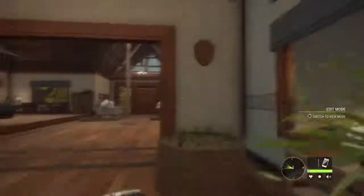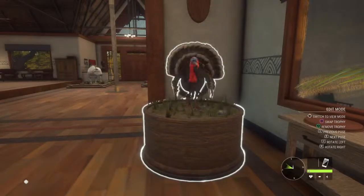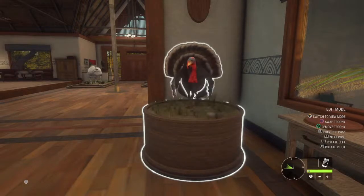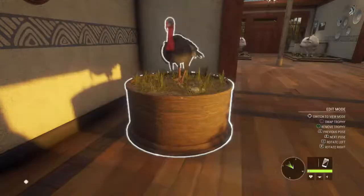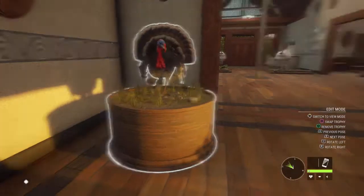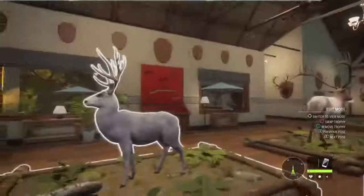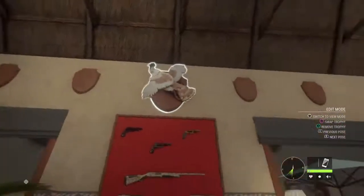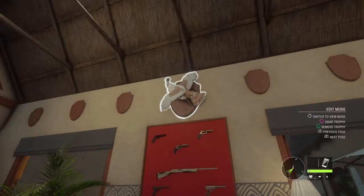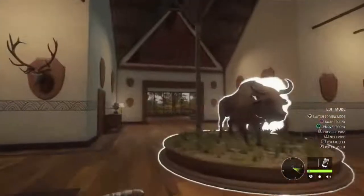Bison, mule deer — and I do need to do my turkeys. I'll do both my male turkeys right here. I want one on his right foot and I'll put the other one on his left, kind of inside foot to inside foot. So I have turkeys, mule deer, elk. I'll also throw up this one — I'm not sure if this is a rare fur type or just more uncommon, but it's the first light brown color variant I've seen. If anybody knows, let me know.